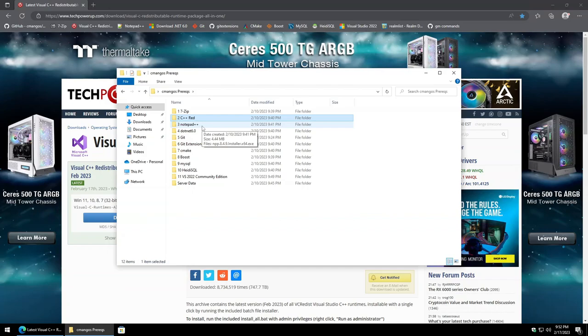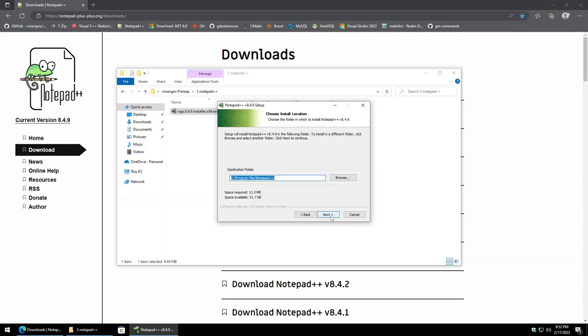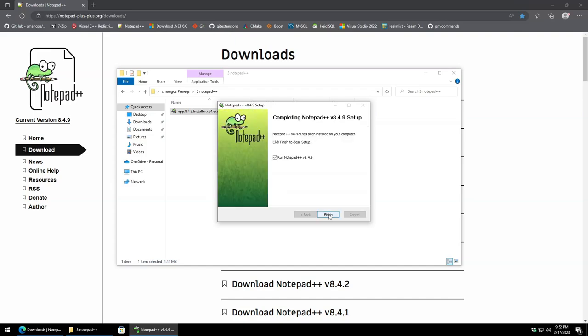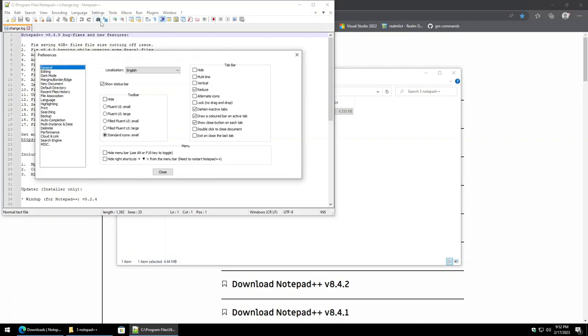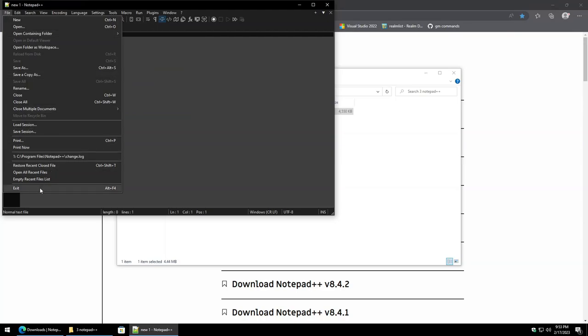Next we're moving on to Notepad++. This is optional, but it makes hunting through all the various text config files much easier. Just Google Notepad++ and select the latest version. Leave the default installation path, and we don't need a desktop shortcut. I'll go ahead and run it to set the first config — I'm setting it to dark mode under Settings > Preferences, which is optional but easier to read.